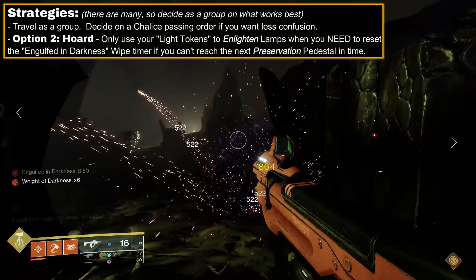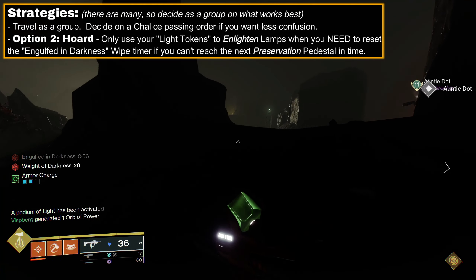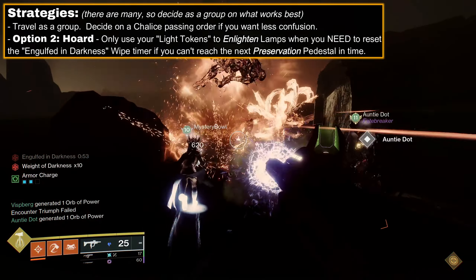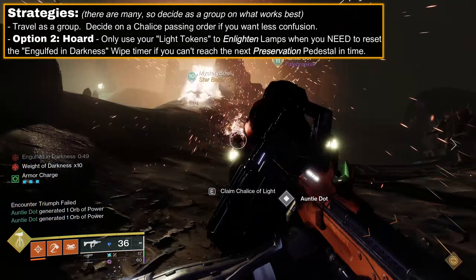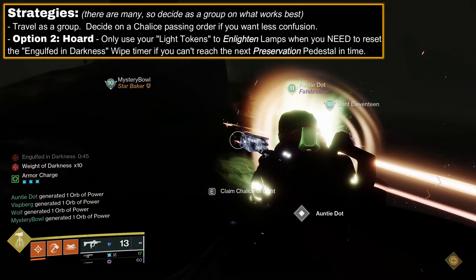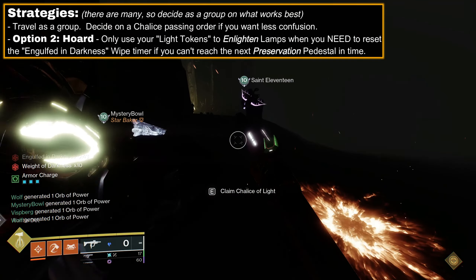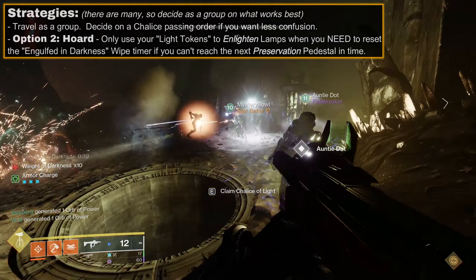The second strategy is to hoard your light tokens. The first third of the abyss is pretty easy — not many adds, easy to dodge traps, and an easy-to-navigate space. Even if you are slow, it is fairly easy to go from pedestal to pedestal in this section without needing to enlighten lamps to reset the wipe timer and remove your Weight of Darkness. Later on, when you need more time and speed, enlighten a lamp and remove your debuff.